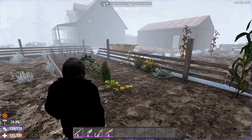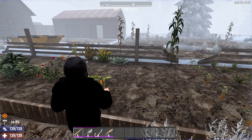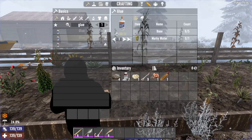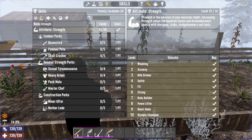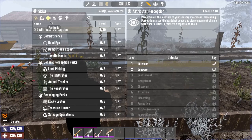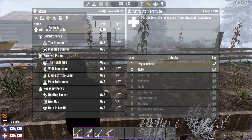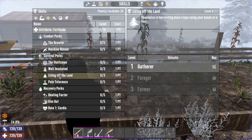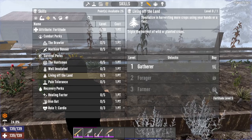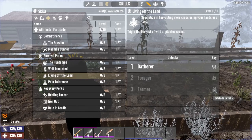Before you start going and harvesting like mad, we need to look at the perks that govern farming. Head over to your skills. Under fortitude, you will find the Living Off the Land perk. This is very simple — you only need fortitude level five in order to get the highest rank in Living Off the Land.